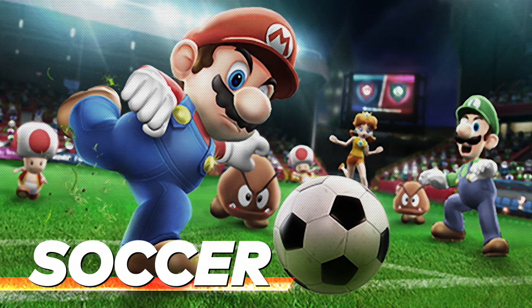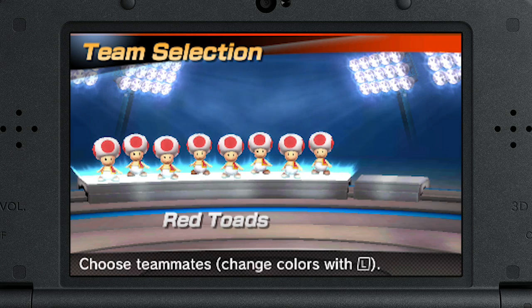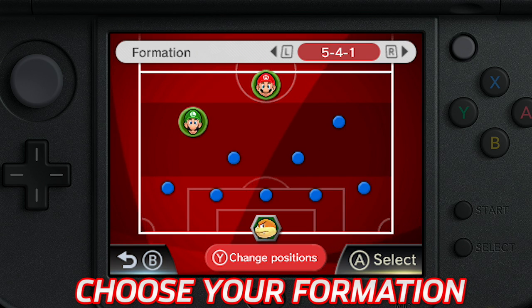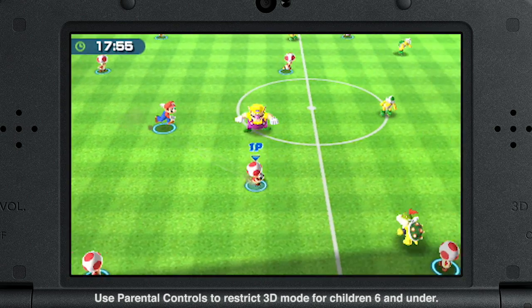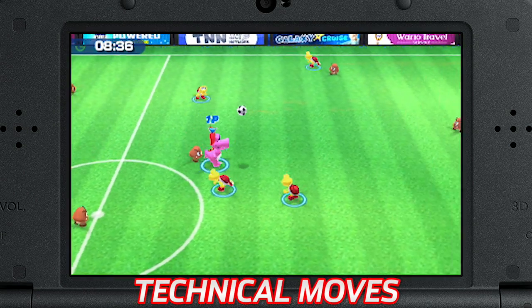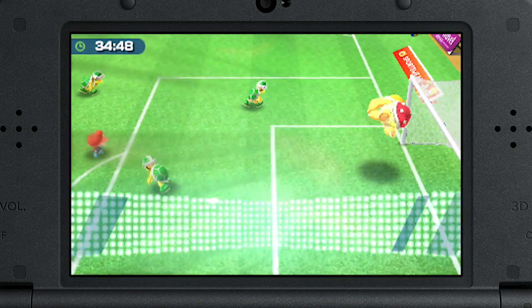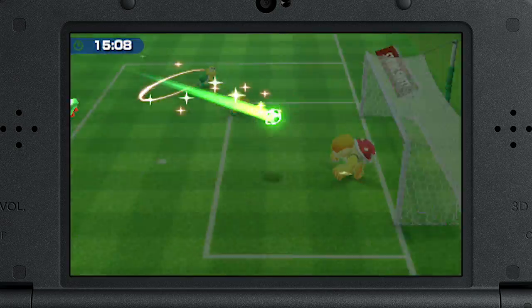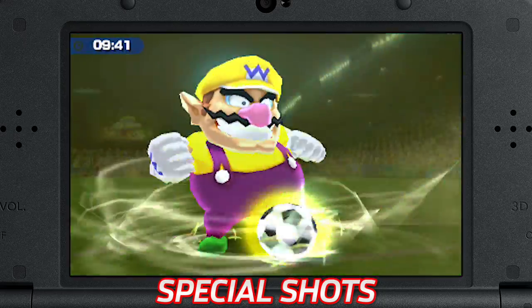Lead your team to victory in classic 11 vs. 11 soccer. Field a team of Mushroom Kingdom greats, choose the formation that best suits your strategy, and work on perfecting your passing game. Freely dribble across the green and dance around defenders. You can also heel lift, perform a 360, and lob balls with the best of them. Combine your offensive techniques to showcase your moves, and make the net rumble by driving home special shots like a true superstar.